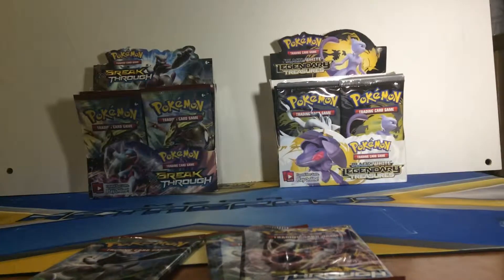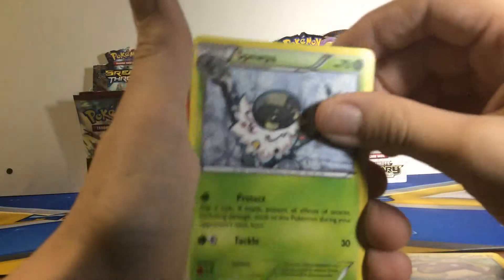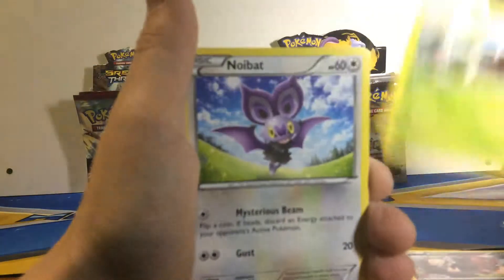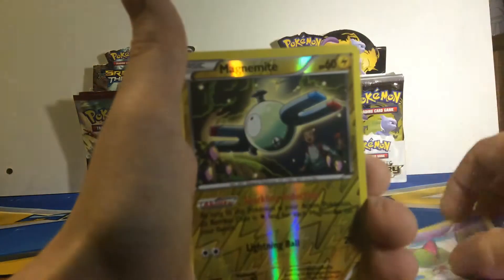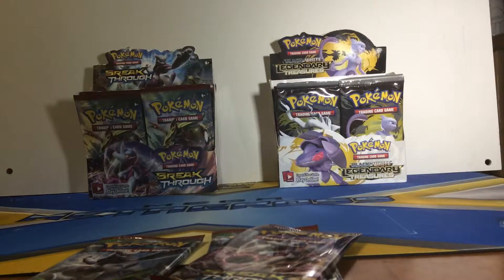We only opened one pack and we have a Mega Mewtwo EX. Second pack is another Mewtwo. So far we've had very good luck with Mewtwos, Gengar EX, and Houndoom. Three from the back: first we have a Stunfisk, a Sewaddle, Braixen, Zorua, Skiddo, Noibat, Swinub, Ralts, Magnemite. And the rare is a Hawlucha - not bad, Hawlucha's a pretty cool card.